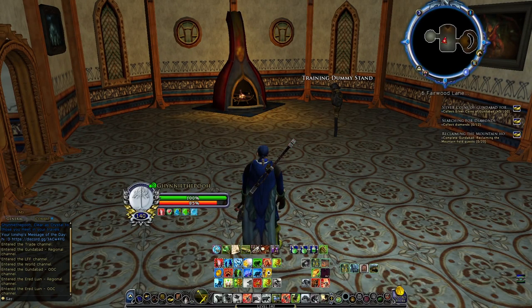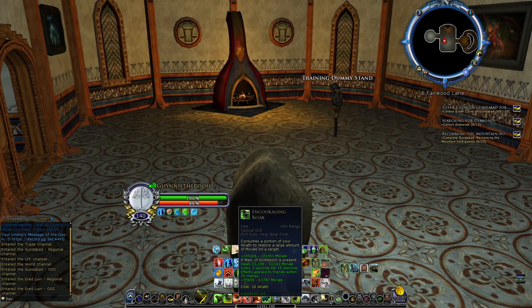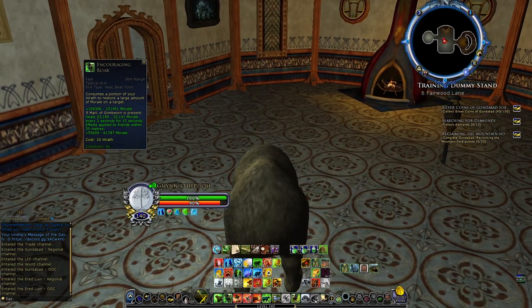As a Healing Beorning, my tip today is about the Encouraging Roar and the Encouraging Roar HoT. As you can see from the skill description, you will need to have a Mark of Grim Bjorne present. So if you're healing a tank, the mark has to be on the tank, and you have to use Encouraging Roar on the tank to apply the HoT and of course to refresh it.